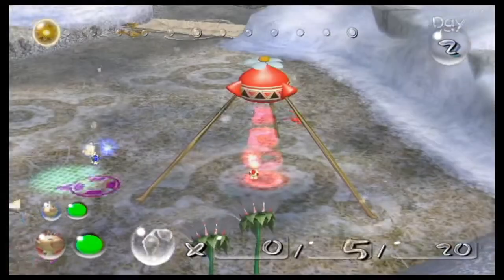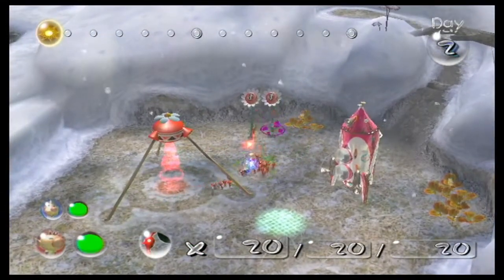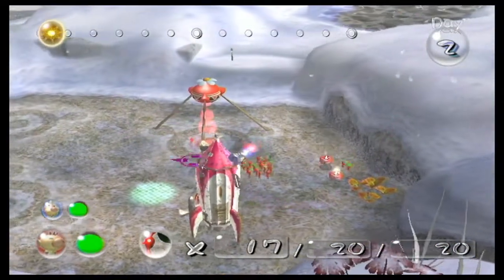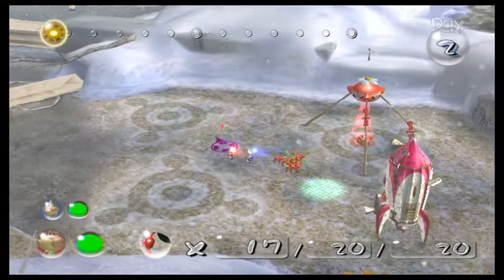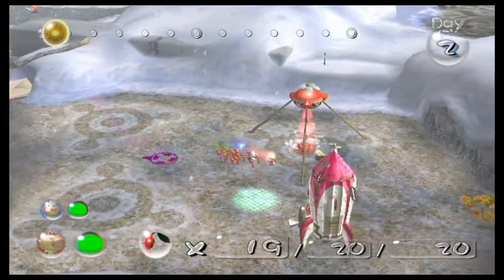We're still kind of in the tutorial phase of the game, but day two is the first day where things can actually go wrong. We have a time limit now — like in Pikmin 1, it's roughly 13 minutes in real time — and the Pikmin can actually die. So we have to be very careful when fighting enemies, and we do have a few enemies to fight.